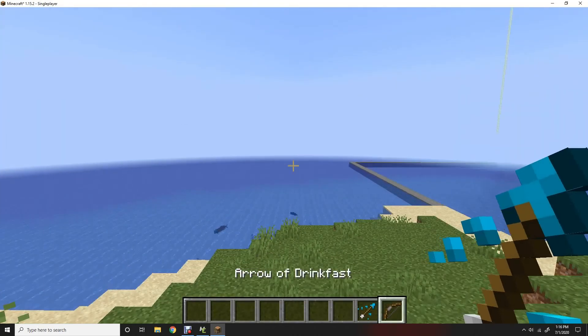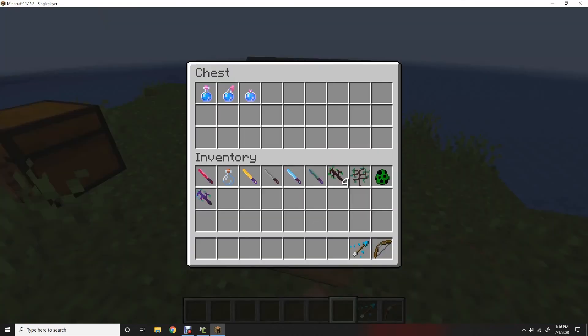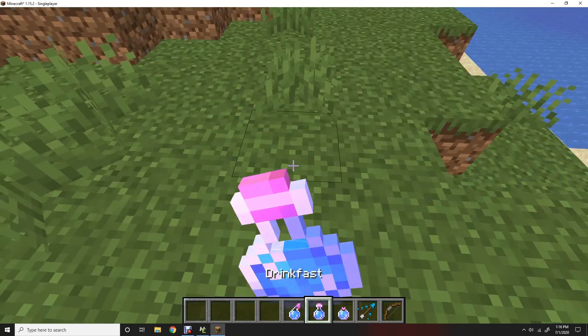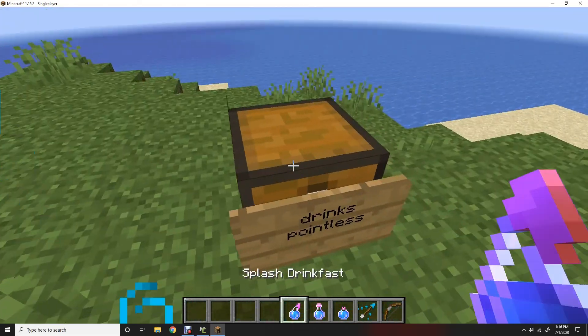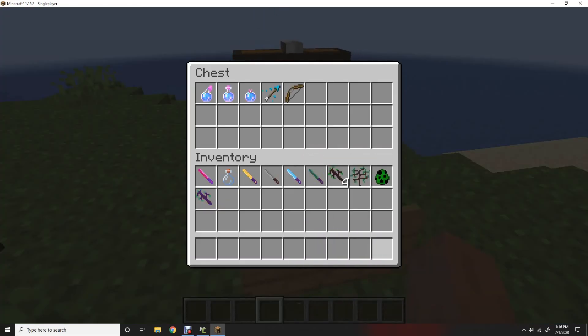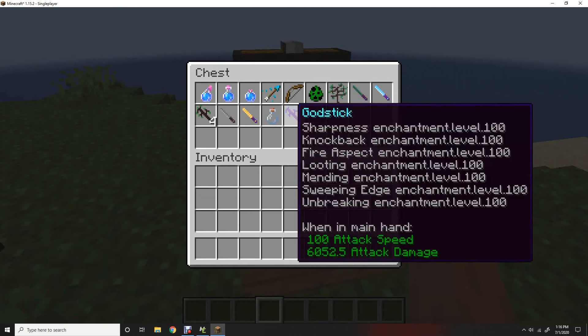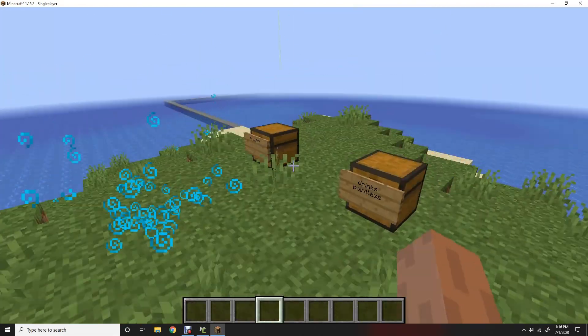Also there's a bow with a useless potion effect — it legit does absolutely nothing. You can splash it around everywhere, you can drink it — does absolutely nothing. It's absolutely useless and pointless. So that is that.